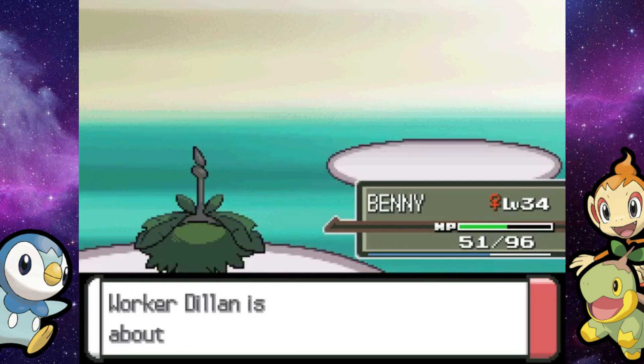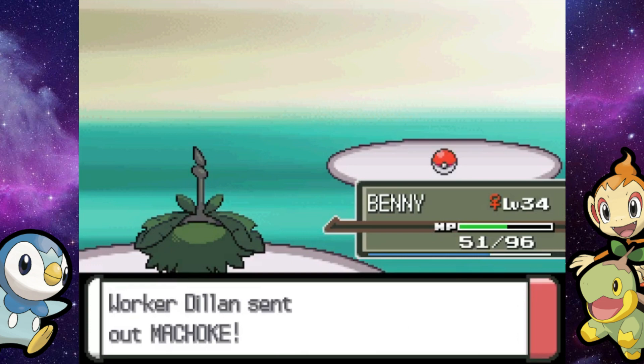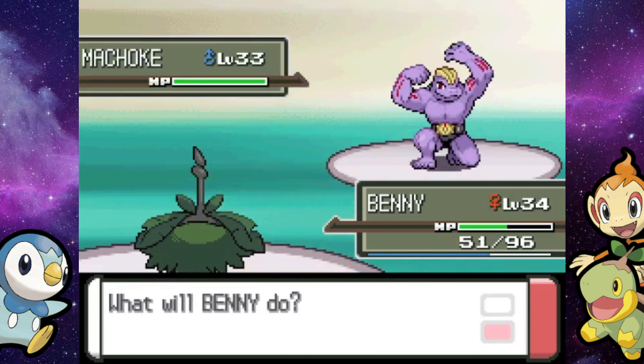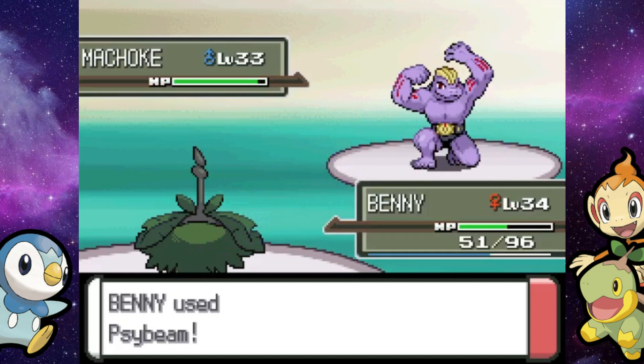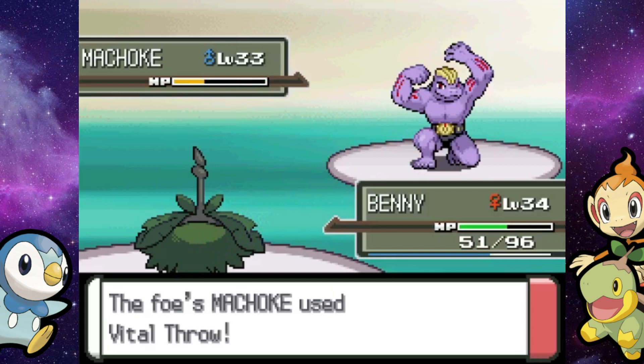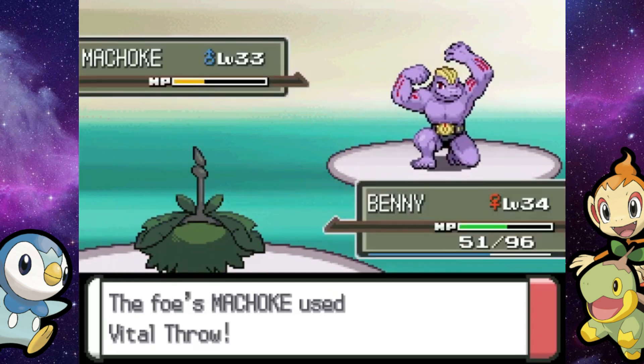Sandstorm rages on, and there's a Machoke, so I'm just going to stay in. We're getting flashbacks to Maylene's Gym — gonna destroy this thing. It'll probably take two hits, but that is a-okay. Unless we get a crit — of course not, never get a crit when I need to. Vital Throw we resist because we're a beautiful Bug type.